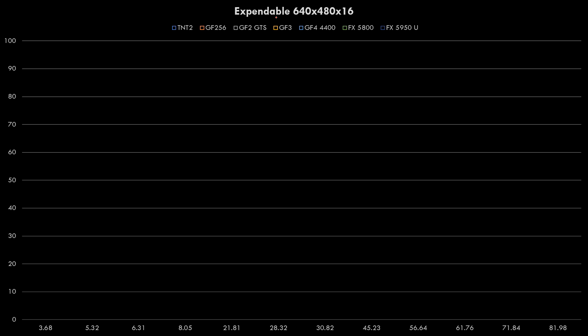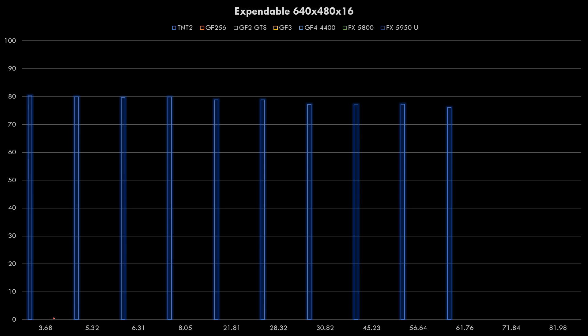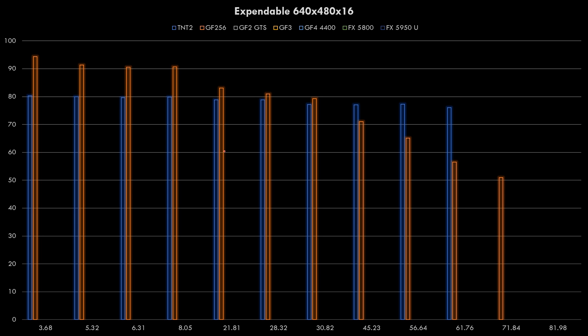The first game is Expandable running at 640x480. We've got the FPS on the vertical axis and on the horizontal you can see the driver version. We're starting with driver 3.68 and going all the way up to 8198, which is the final driver. The TNT2 shows not much performance loss, a little bit from 80 to around 75 FPS. The GeForce 256 - the very first driver is indeed the fastest and from there on we're just losing performance.